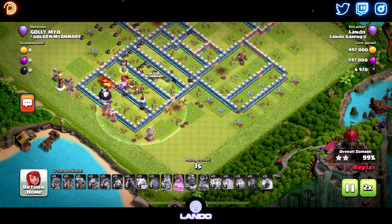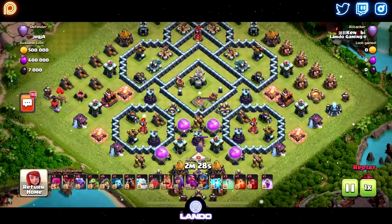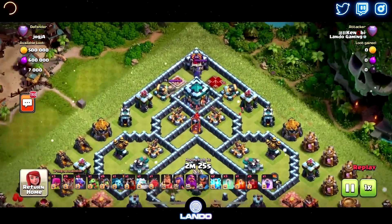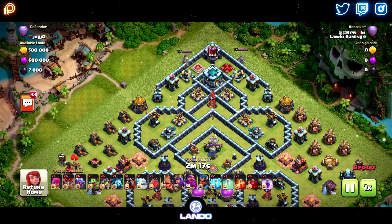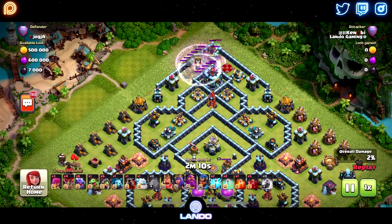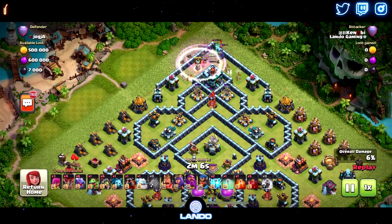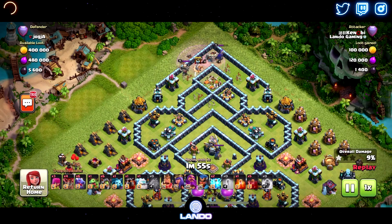For this attack strategy, I only did four hits on my main account and four hits on my second account. Each account I got two triples. The raids that were not triples were very high two stars - 99%, 95%, something like that. I think that's mostly because I'm very comfortable with this particular style of raid because I've been doing the Inferno Drag Dragon raid for a minute, especially with the Invis Spell for the Town Hall with the blimp. Pretty comfortable with looking for the right pathing and knowing where I could get a lot of value.